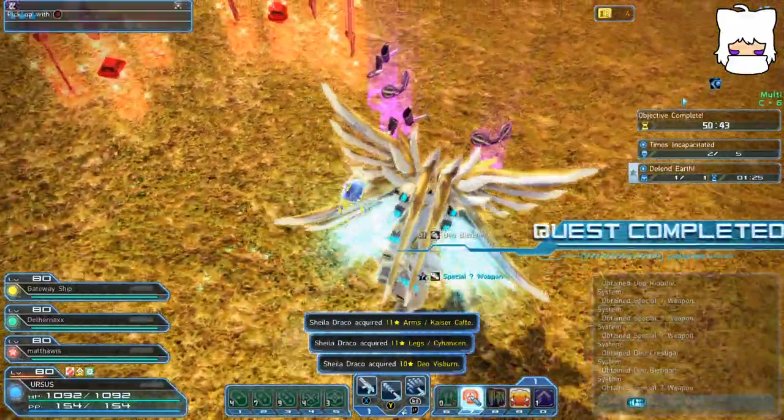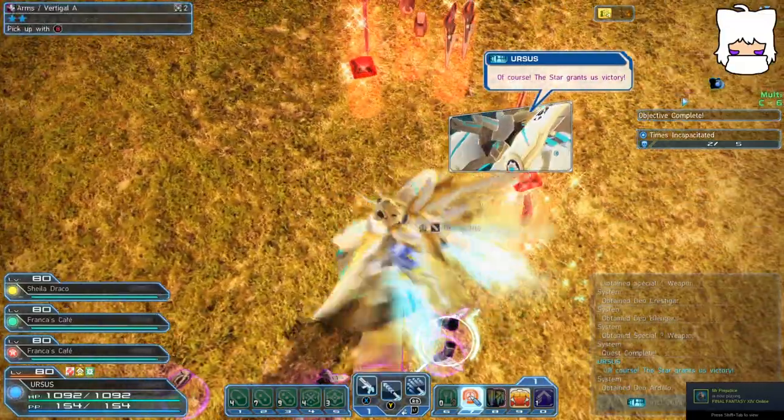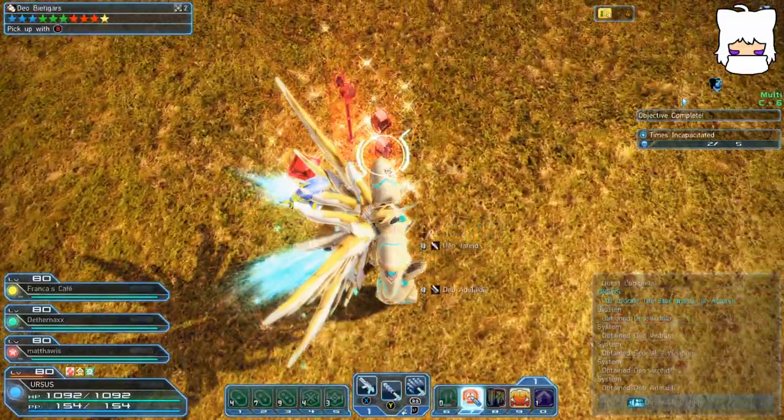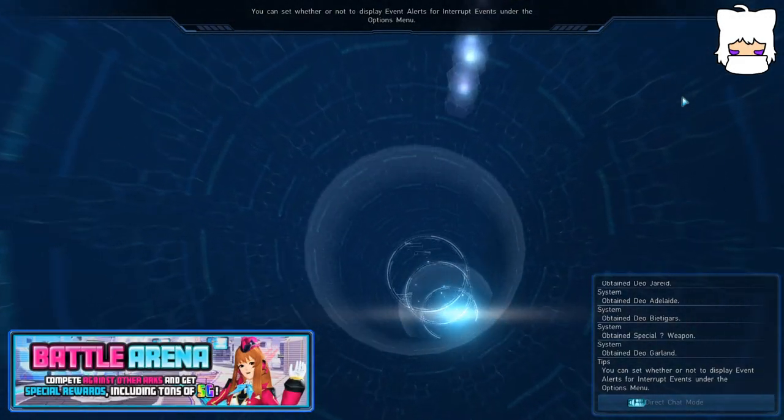Typically, once you're all maxed out on levels, you're aiming for much higher prices. These items are usually only picked up in order to exchange them for EX cubes or other items in the swap shop, such as photon spheres or lambda grinders, which are valuable for different reasons in their own right.